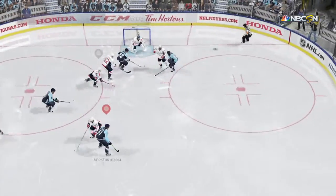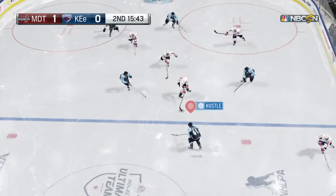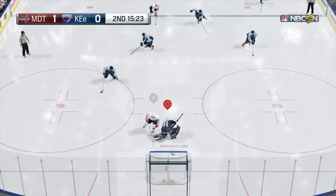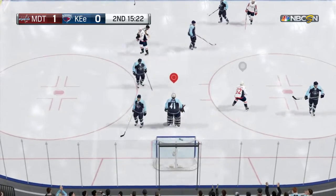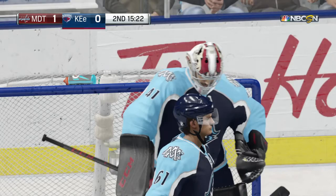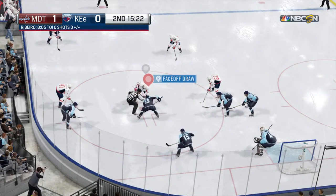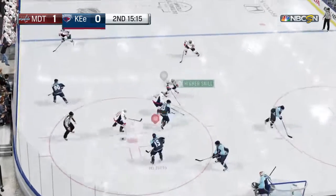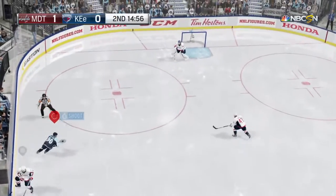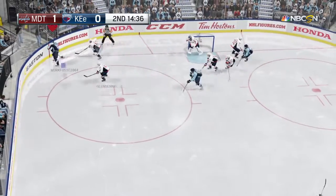They win the draw. Deflected away. And they've got it again. It's turned aside. A whistle and a rest. The Stingrays with a face-off win. Gets in. What'll he do? Shoots. Wonderful save — he was hovering right over him.